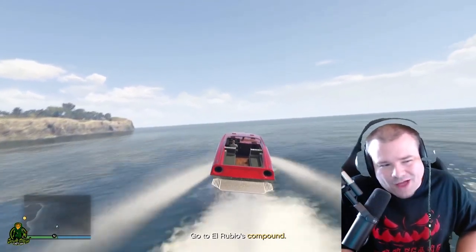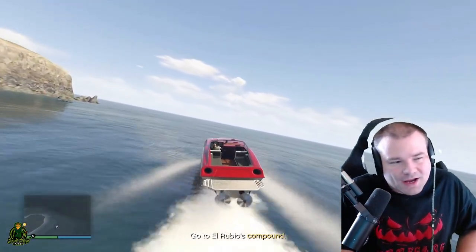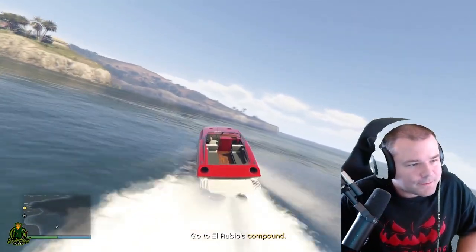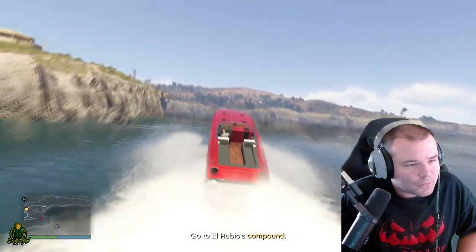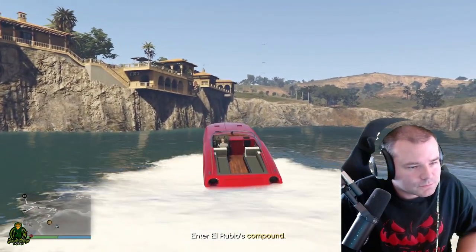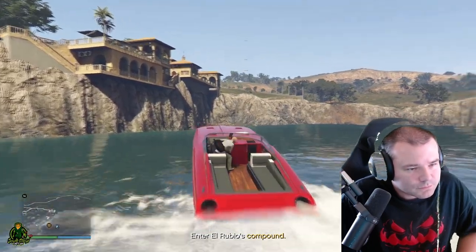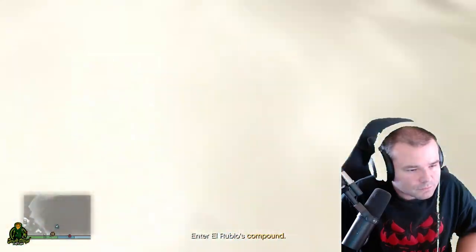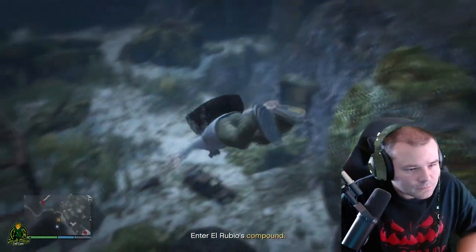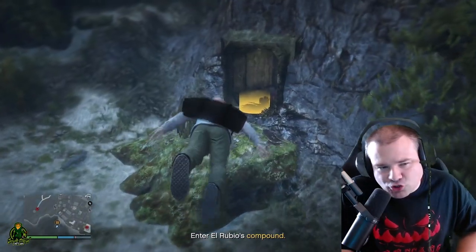In order to get the drainage tunnel as an option you are gonna have to scope that out in the beginning when you set up your heist. Right now we got two hundred and twenty thousand dollars — that is half a bag of cocaine. This is where the drainage tunnel is located.